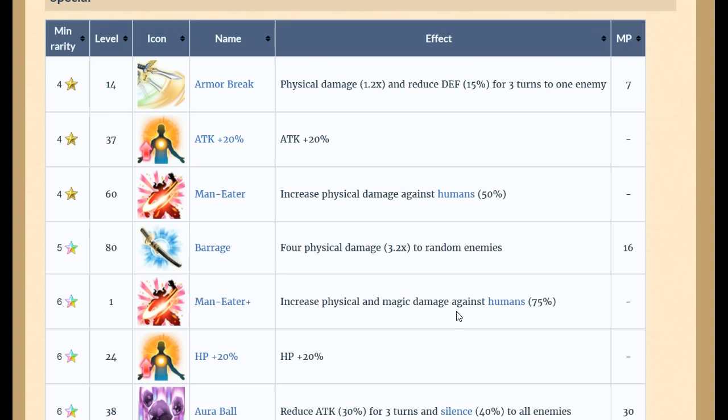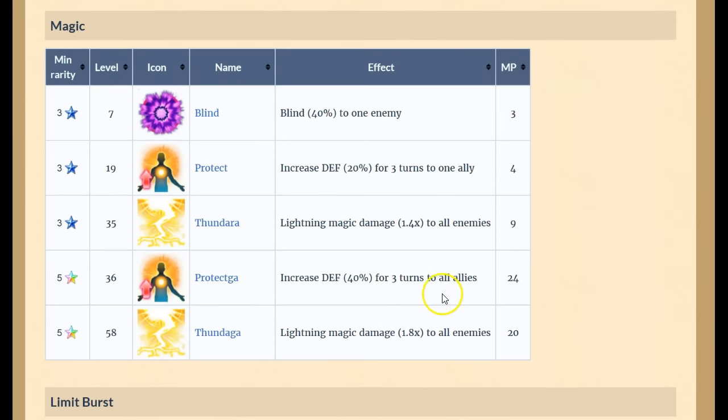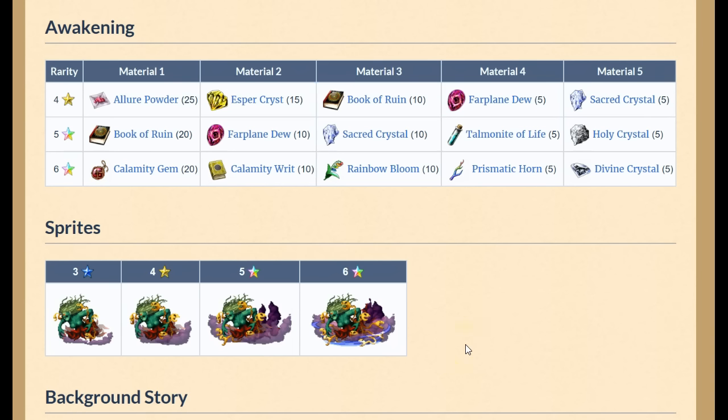Cloud of Darkness will help you in the coming weeks and months in Brave Exvius. I have two Cloud of Darknesses and I'm hyped — my team is finally looking good with six-stars. Hopefully your squad is starting to fill out. If not, don't worry — more six-star units are coming and power creep will make newer ones slightly stronger.